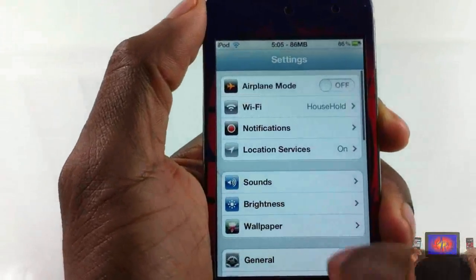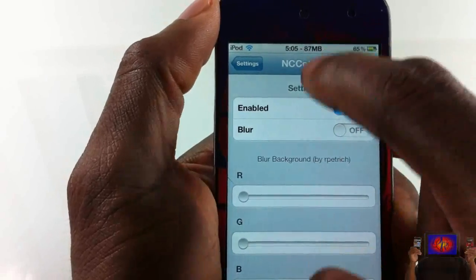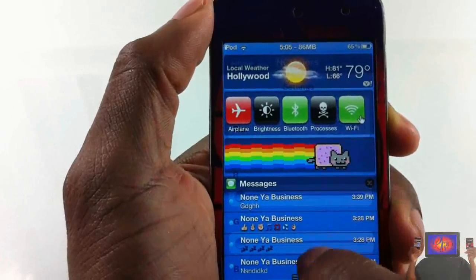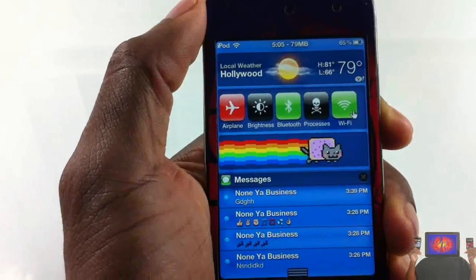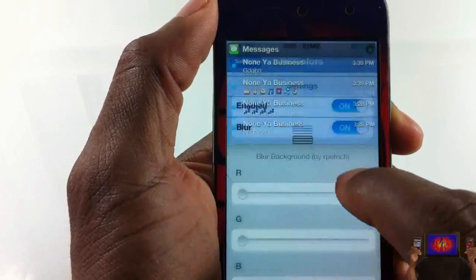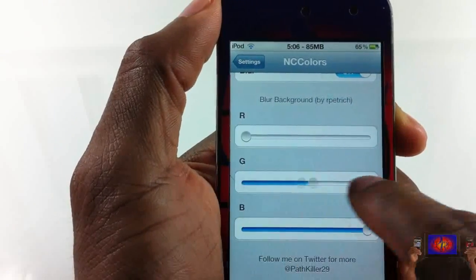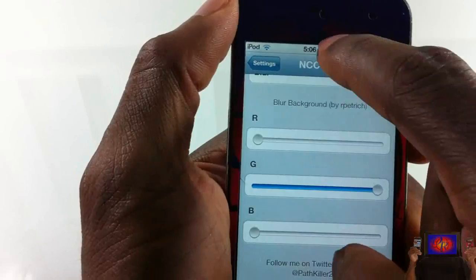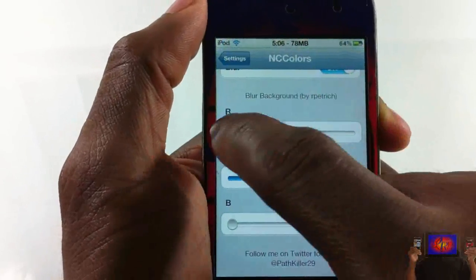We're going to go into the Settings app and scroll down until we see NC Colors right there. In here you can add a blur — I'll pull it down so you can see it's transparent, then I'll hit the blur option, and when I pull it down again you can see it's blurred out now. You can enable or disable the tweak.